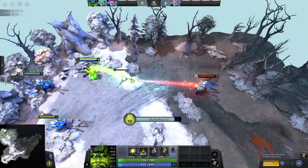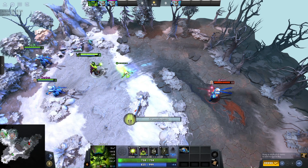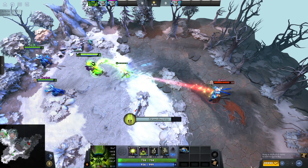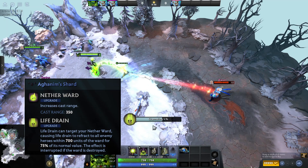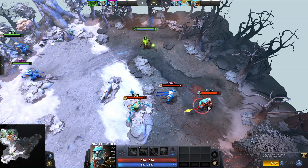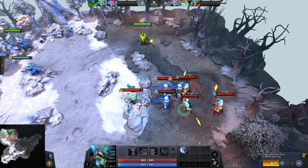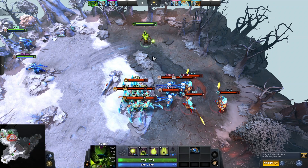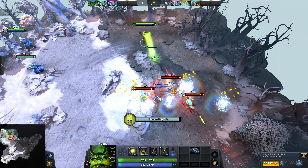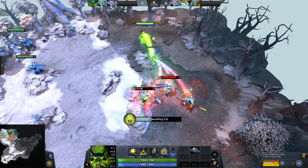Pugna's shard is pretty strong. It increases the cast range of Netherworld and allows you to use Life Drain on the Netherworld ward, draining every hero or illusion within 700 range of it. With Aether Lens, the drain range increases even further when using Life Drain on the Netherworld ward. This is really strong, especially against illusion-based heroes like Naga, Phantom Lancer, Luna, and Terrorblade, as Life Drain clears illusions in one second and your team can easily target the real hero.